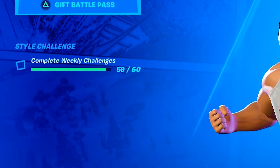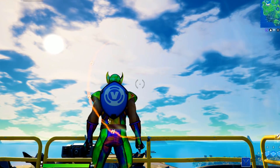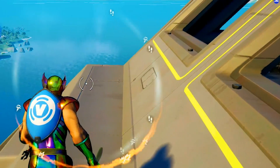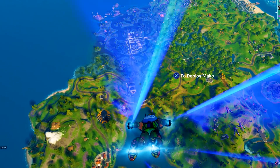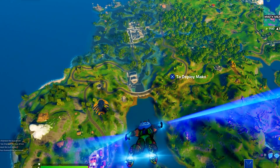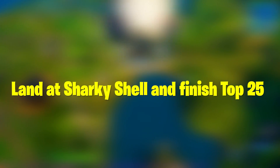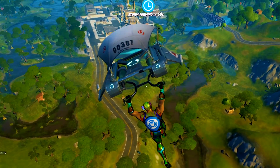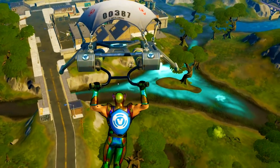Thanks to the magic of video editing, we're now only one challenge away, so this should be pretty easy. Inside of another Solos game, ready to complete our 60th weekly challenge to give us the Logan skin style. For this challenge, all we gotta do is land at Slurpy Swamps and eliminate three enemies. There are also other crazy challenges in Week 9, like one where you have to land at a POI named Sharky Shell and finish in the top 25 — so we're probably getting a brand new POI on Wednesday with the update.